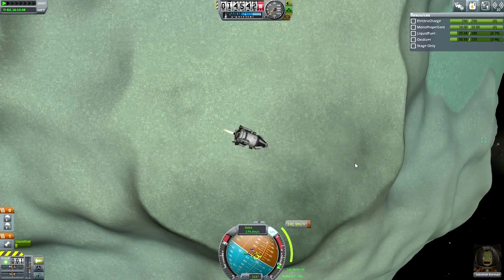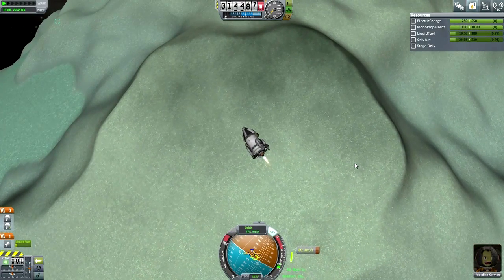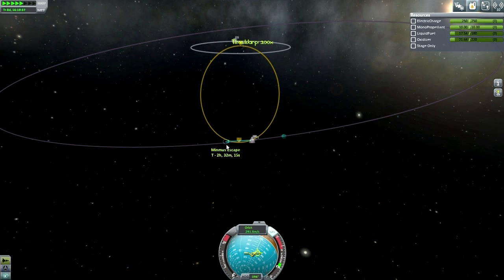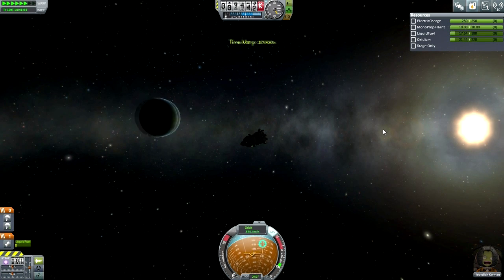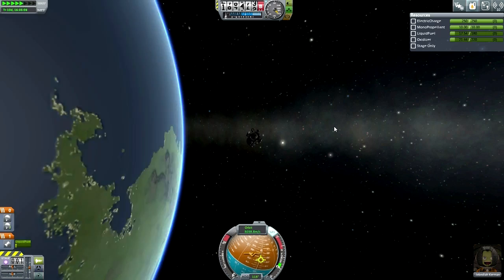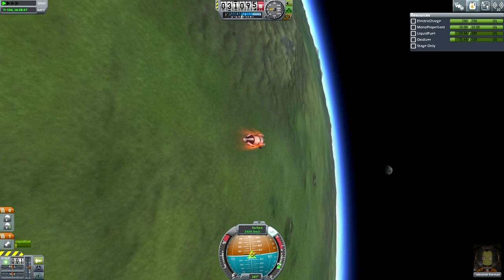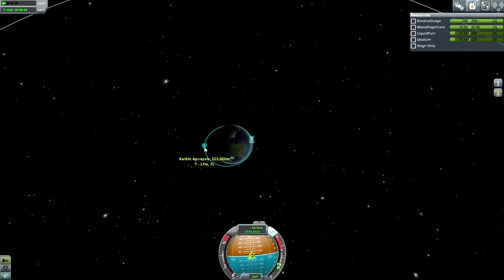Here is our transfer to Kerbin. I took the opportunity to marvel at how serious those slopes on Minmus are. Out we go — let's see if we can get a nice approach to Kerbin. In we go — and yeah, a little bit too low on the periapsis. I valiantly attempt to use the remaining fuel to boost the apoapsis up, spinning around to point prograde at full power in desperation.